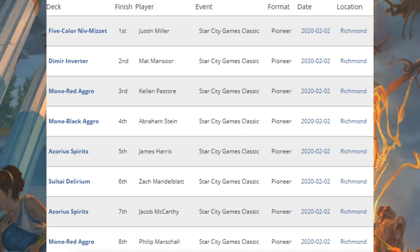Before we continue with the Richmond Team Open, I wanted to point out one more Pioneer tournament: the Star City Games Classic. This tournament was just Pioneer, but it was a little bit smaller. We've already looked at the decklists containing new cards, but I'll go over the Top 8 quickly. First place, Five-Color Niv-Mizzet. Second place, Dimir Inverter. Third place as well as eighth place, Mono Red Aggro. Fourth place, Mono Black Aggro. Fifth place and seventh place, Azorius Spirits. Sixth place, Sultai Delirium.